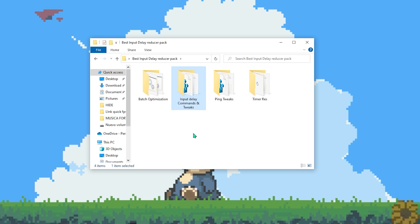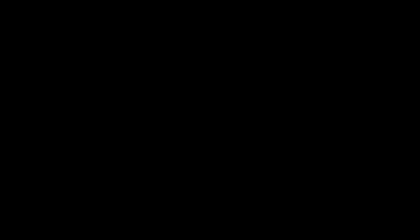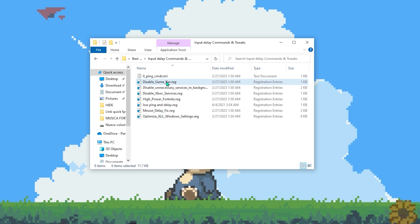Once you finish the batch optimization, go back to the folder and open the Input Delay Commands and Tweaks folder. You'll see several commands to activate — just double-click each one, click Yes and OK. Do the same for all of them.